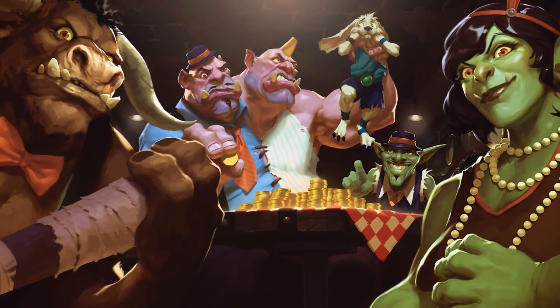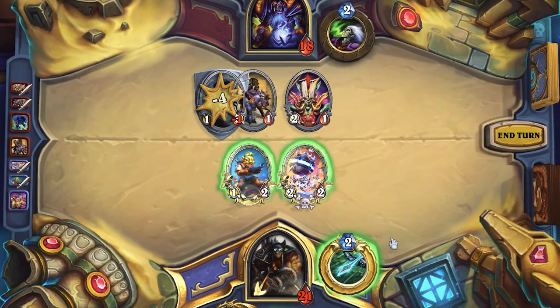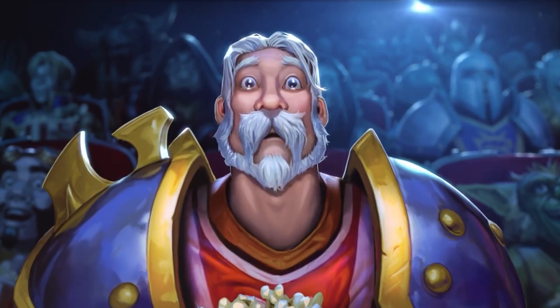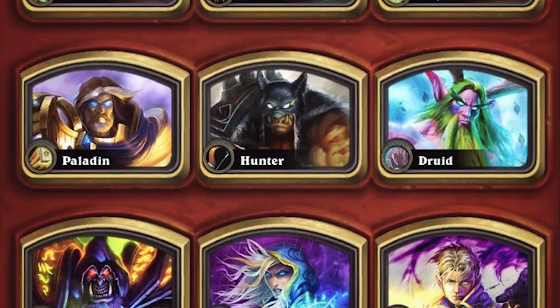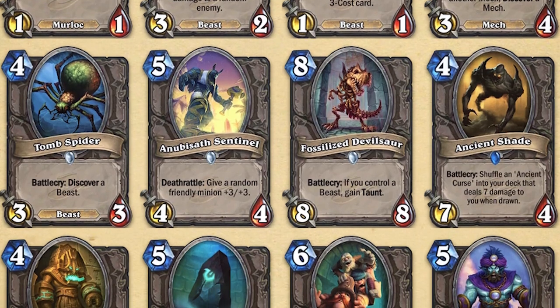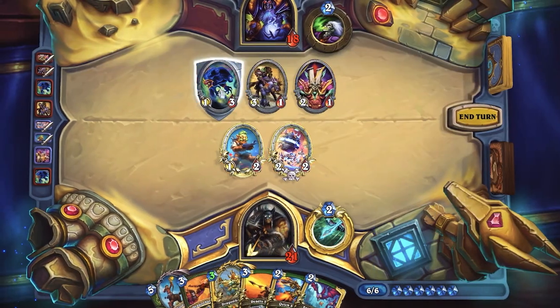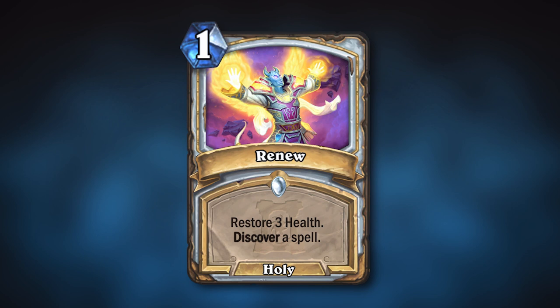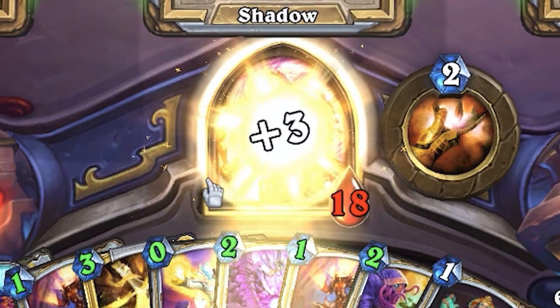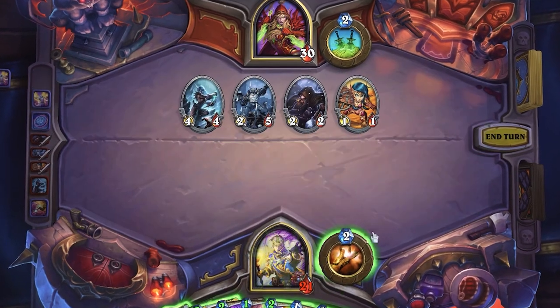Generation can be split into two different types: in-class generation and wide generation. The Discover mechanic is basically the poster child for this. When Discover was first introduced in League of Explorers, it was extremely popular and everyone called it a good kind of randomness. It was weighted towards class cards, so it didn't have the Unstable Portal problem, and it was competitively costed but not overpowered. However, an effect like Discover can very easily become too good. Hearthstone used to have the issue of Discover cards discovering themselves, which could lead to incredible RNG chains. A great example is a card called Renew, which basically allowed the class to fully heal themselves while constantly discovering a new version of the card — pretty ridiculous and most importantly led to very unfun gameplay.